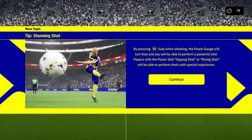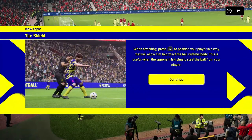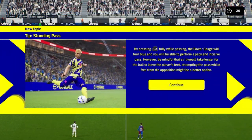Stunning shot by pressing R2 fully when shooting — this seems to be like a variation of the knuckle shot. You need to press R2 when you connect with the ball, and then obviously players with skills like dipping shot or rising shot will be able to perform unique shots based on that. Shield — we've had that for a while. We had the auto shield option which was super OP, then that switched to L2 for manual shield in eFootball, and that seemed to be bug-free now. Stunning pass is very similar to stunning shot but obviously for a pass, so you've got variations on the pass and variations on the shot.